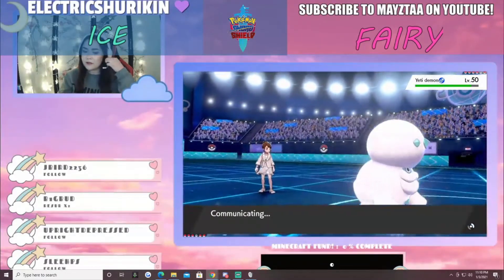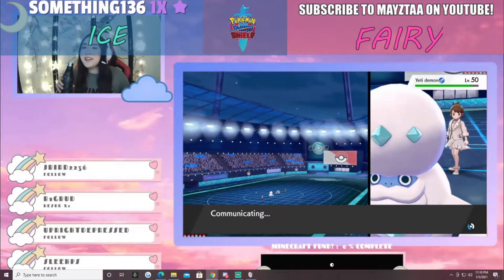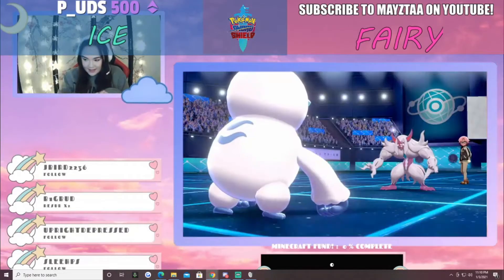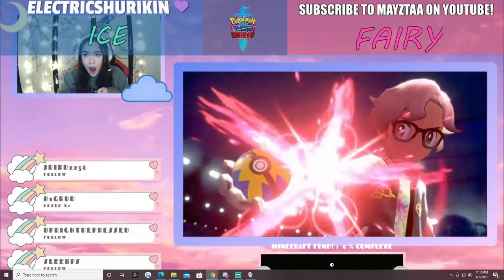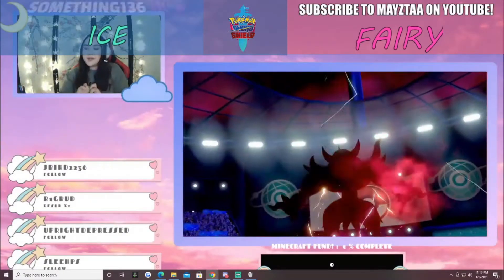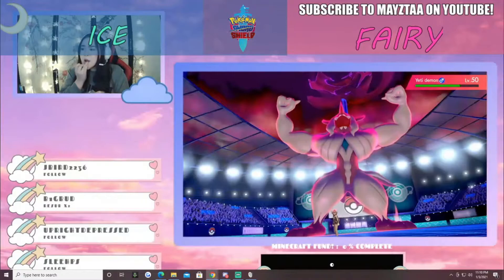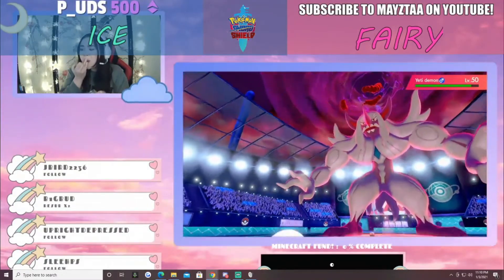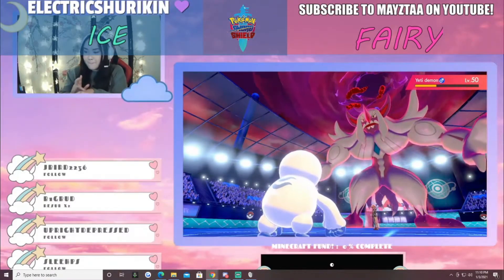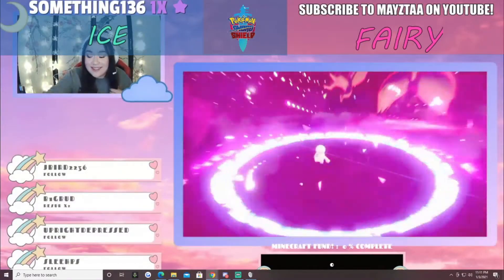Darmanitan uses Iron Head — of course it does nothing to Grimsnarl, however the substitute fades. We're going with the Dynamax early — this might be a Gigantamax, but no, it is only a Dynamax. About two-thirds damage and the Max Starfall comes out and completely destroys the Darmanitan on the other side of the field.